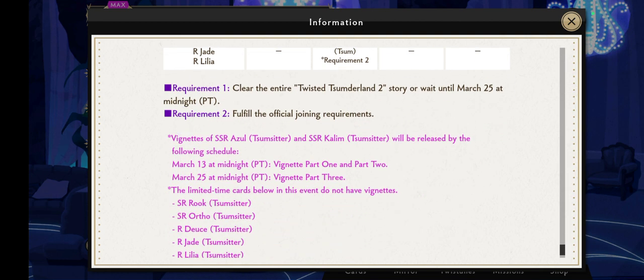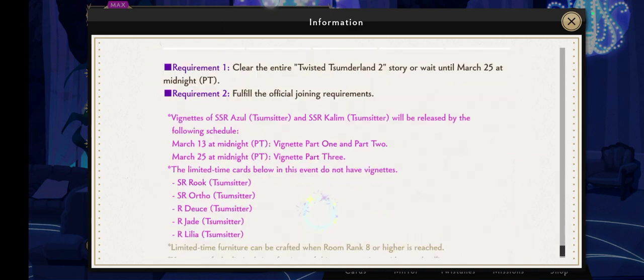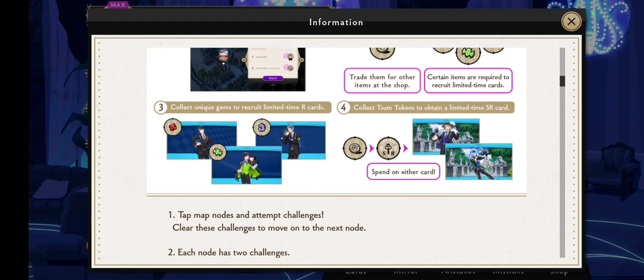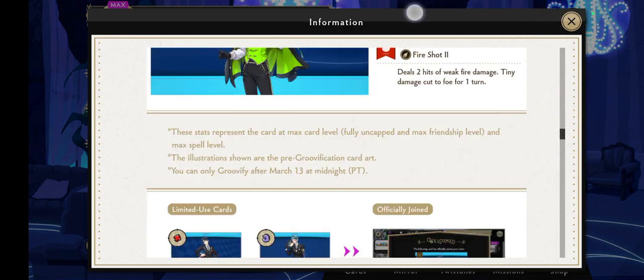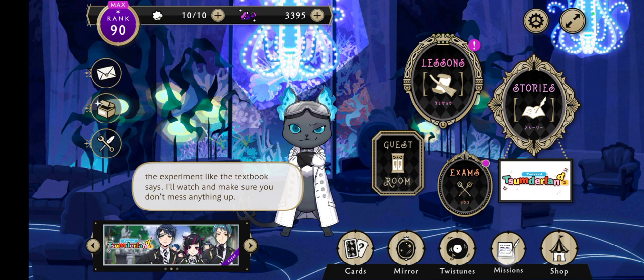The SSR vignettes unlock March 25th for part three and March 13th for part two. The other characters do not have vignettes, so that's easy enough to manage. There are missions but the details don't seem to be fully shown here — it doesn't appear to be stamp missions.